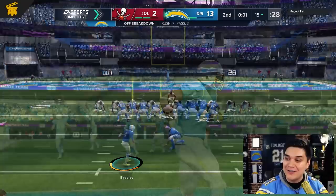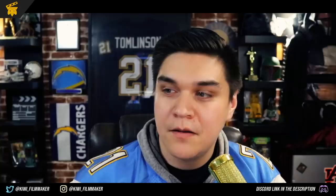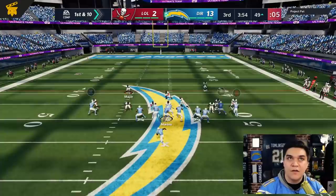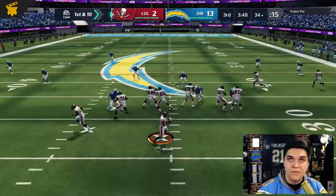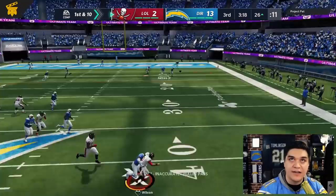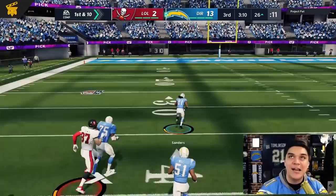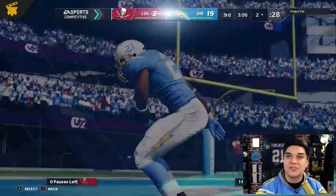He tries an onside kick — probably not well advised — and gets it. But we get the pick right back with Chris Harris Jr. across the 50. We try a corner route with Vincent Jackson — what a pick, on a corner route. First and ten, nothing open. He's picking up some crazy catches in traffic all game. We get another pick — Bob Sanders takes it to the house again. Man, Bob Sanders is one of the best DBs out there even though he came out at launch. That gives us a two-touchdown lead.